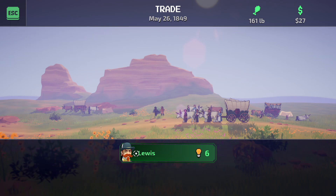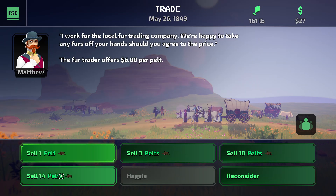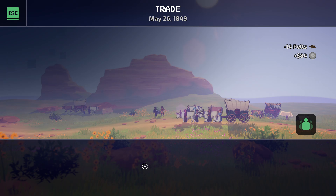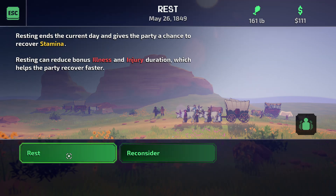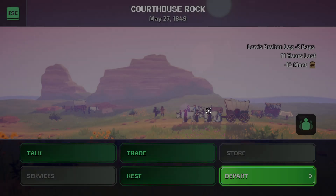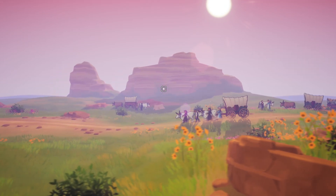Lewis — give me some more money. Can I haggle again? No. Let me sell all of it. $84 — okay, that's good, that's good. Let's rest. Someone's stinking. I think I have a pair of bear clothes. Got some stamina — it's not a lot, but okay.